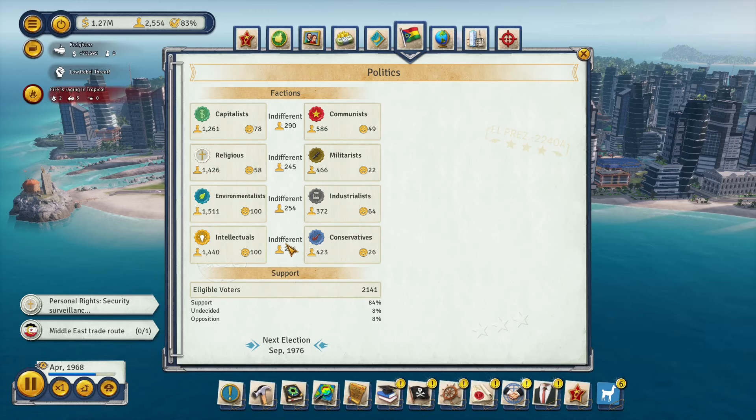Choosing which sides to support and influencing everyone towards them are the single most powerful tools for creating unique islands. You can make a capitalist or communist utopia, a military dictatorship where voting isn't a thing and you support the militarist faction, or an industrial island exploiting every resource while supporting the industrialist faction. You can choose builds focused on one or more factions to create all different types of island layouts. This is by far the best mechanic in the game and leads to the best looking islands.